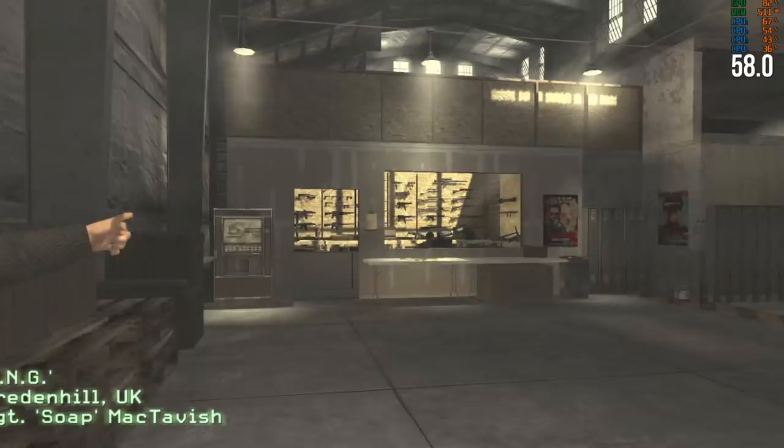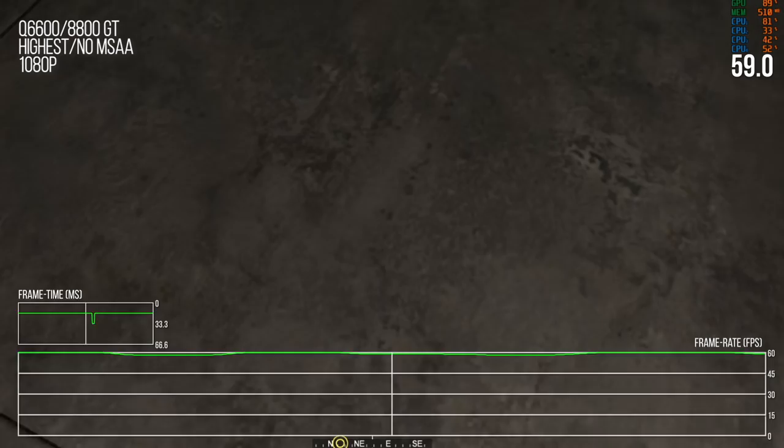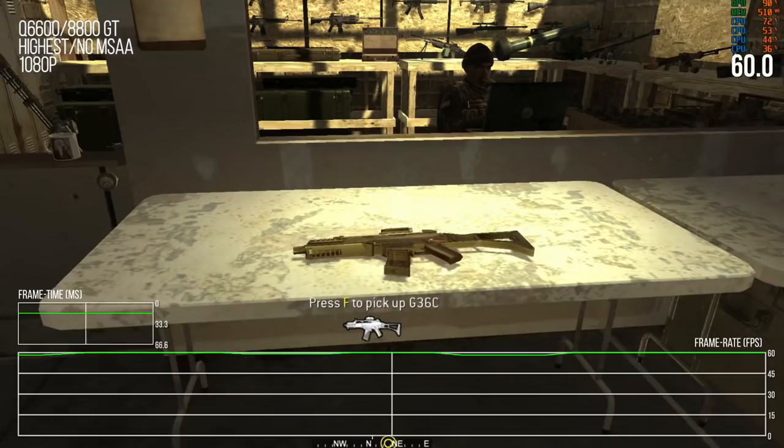We're now in the training mission. Even though vsync is off in the menu, vsync appears to be on in-game. That's okay for presentation purposes, and we'll see if it dips below 60 because 60 is the key target.